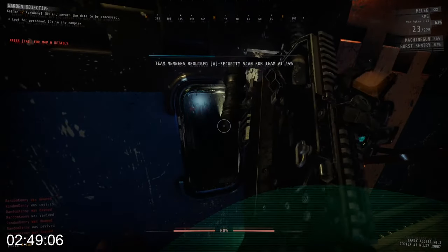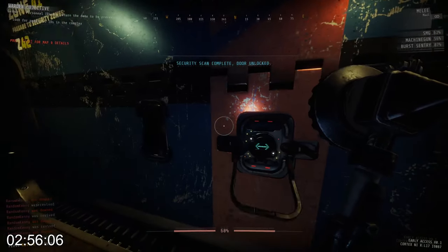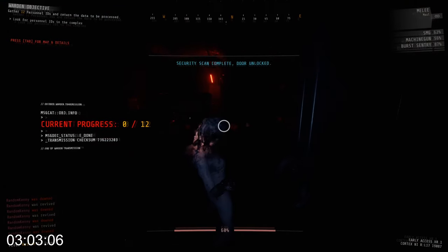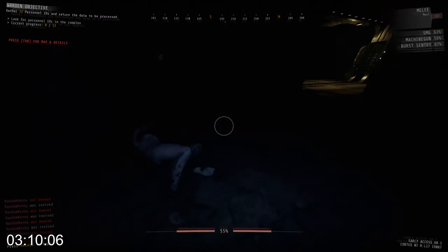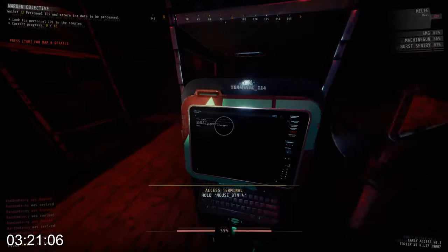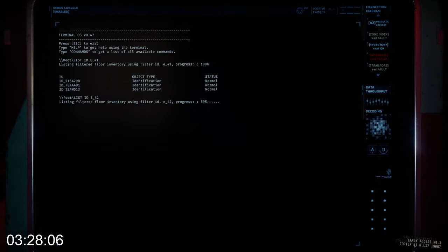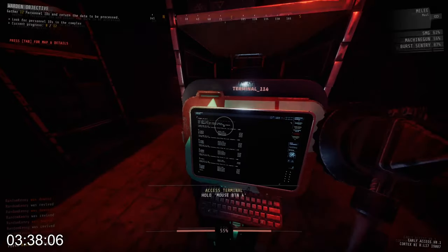So you might be wondering why we're going north. Well, north is the hardest section for me in this run, mainly because of the scouts. Usually you want a weapon that deals with the scout, but since we're by ourselves we don't really have the luxury of that. We're mainly looking for weapons that kill things really efficiently, and the SMG and machine gun are amazing at that. Here I'm using the terminal to quickly figure out the distribution of the IDs in each section.